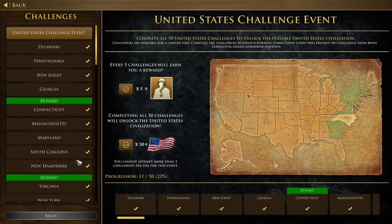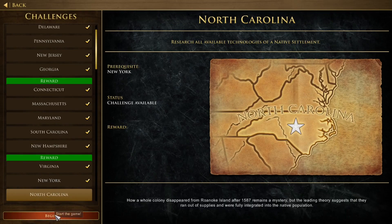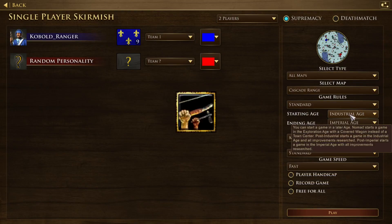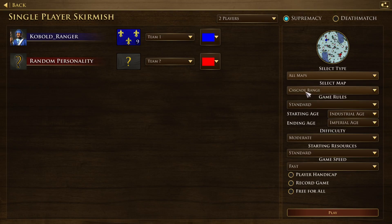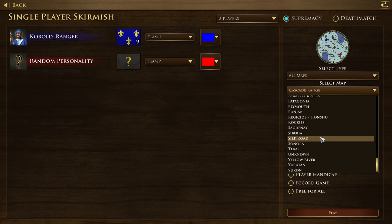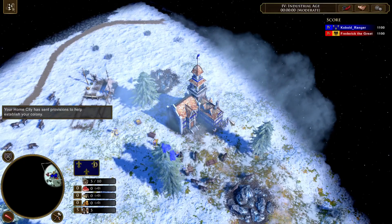I did not complete this challenge on my first attempt, and here's why: I was at Post Imperial, so the Native Warrior Society and Champion Natives upgrades were already registered — but I was supposed to research them myself in the challenge. That's why I couldn't complete it. Let's try Yukon again, but this time at Industrial Age so I can actually unlock all the upgrades myself.